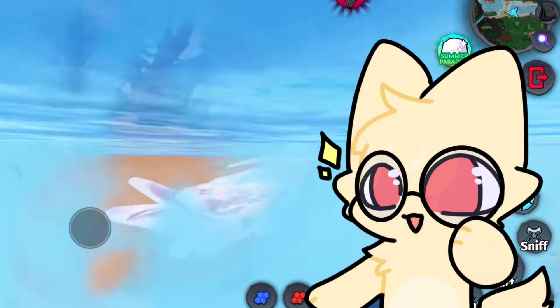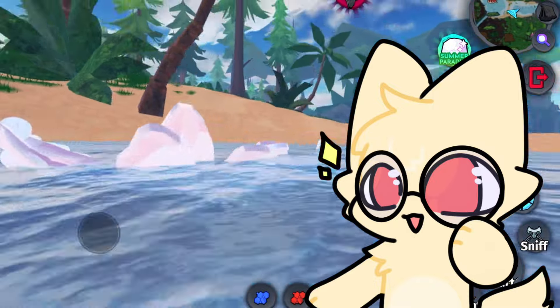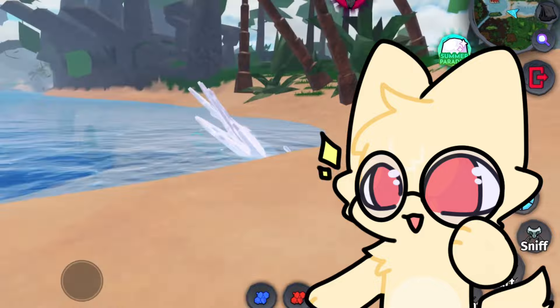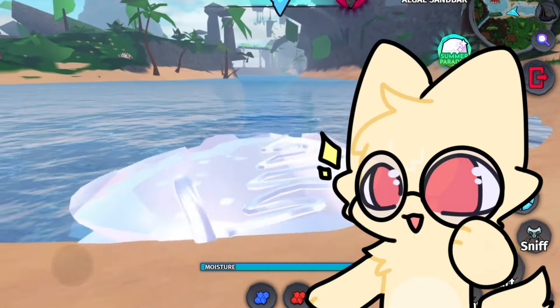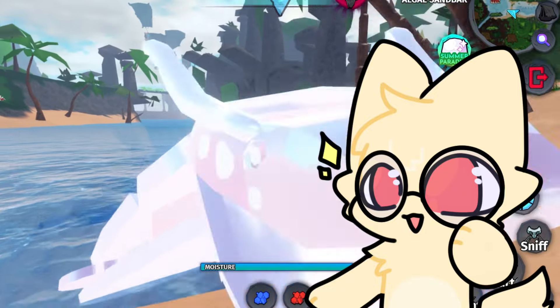Forgotten Shores will have floating rocks, basalt rock formations including large stone monoliths, and some pools and ponds connecting to parts of the ocean.